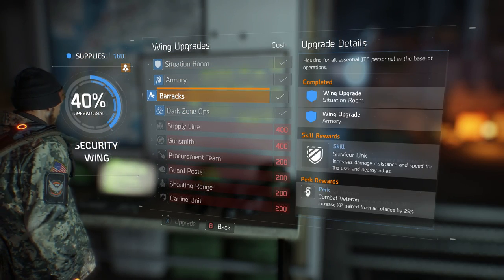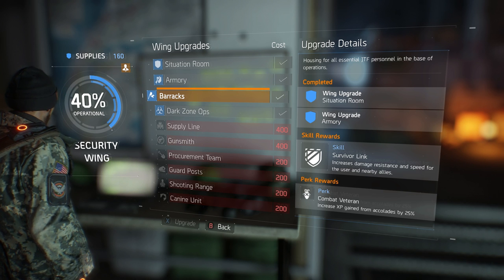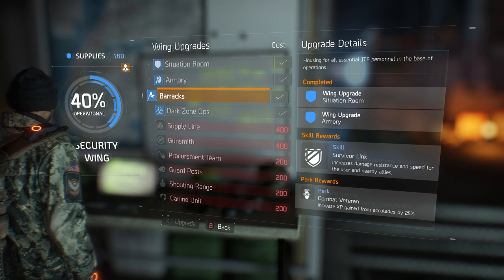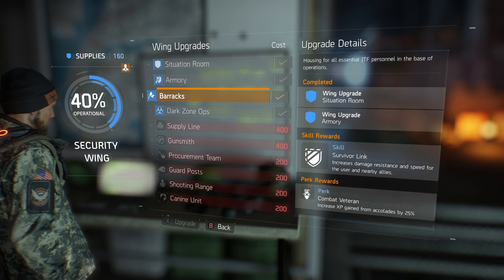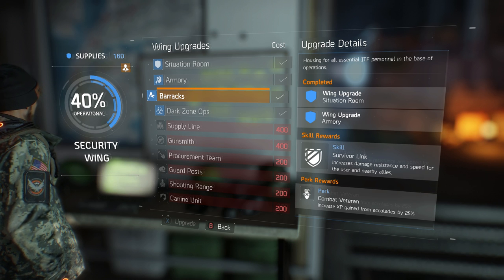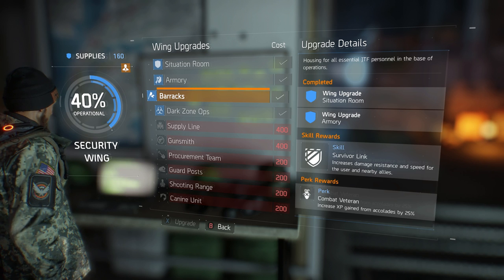After Armory, we have Barracks, which again comes with an experience gain boost — specifically, increased experience gain from accolades by 25%. Accolades are the bonuses that pop up for things like headshots and multi-kills. This is going to increase that experience gain by 25%, netting you more experience overall and helping you advance throughout the game.